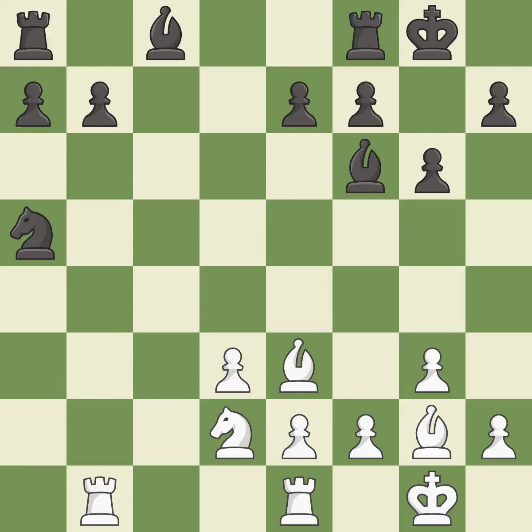This stops the opponent from being able to push a passed pawn towards promotion — it is best. This overlooks an opportunity to centralize a knight so it controls more squares. This permits the opponent to take an open file with a rook — it is an inaccuracy. This takes an open file, a common method for activating a rook — it is best.